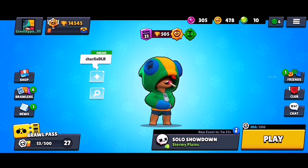The first thing you want to do is you don't need your gadget or your star power. You can play Leon at Power 1 and still win every single game.